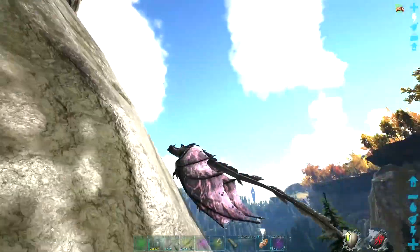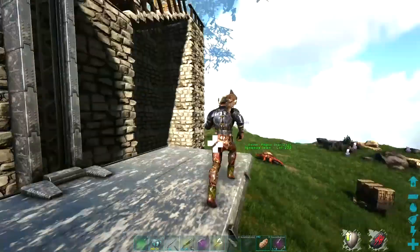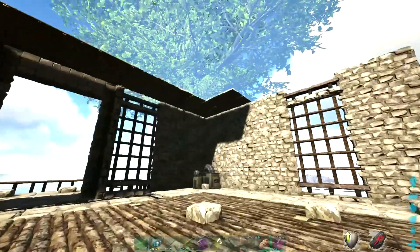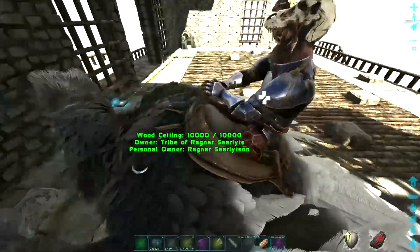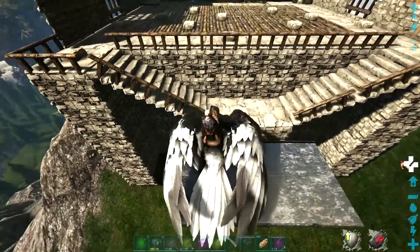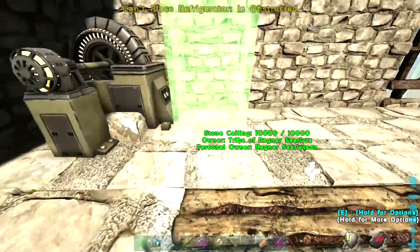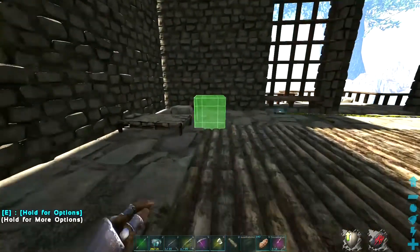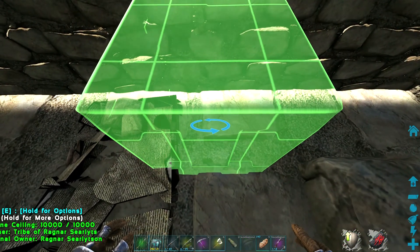It's technically inside a cave so it's not gonna let me mount it. For the grand reveal — this is what I've decided to do. It's really simple, nothing too exciting, but yeah this is what I've done. We've got a fridge, we've got some air cons. We'll need to make a smithy and a fabricator and everything. Potentially incubating that rock drake egg — I might put them in this corner. We'll need a crap ton to incubate the rock drake.